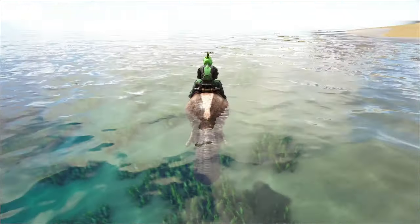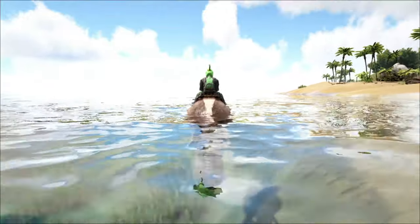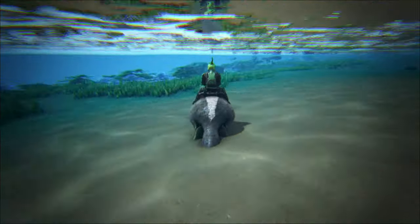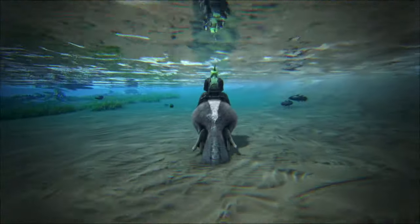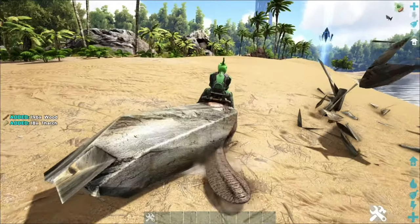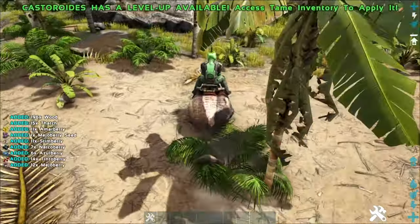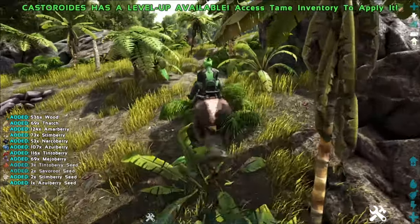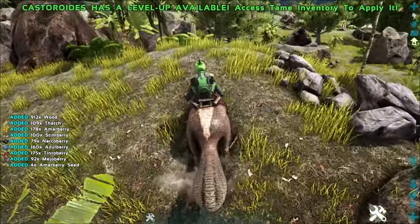There's usually groups of them — it's not just one, usually a couple. In the wild, they'll create beaver dams, but when you tame them, they don't. They do have a lot of other cool abilities, so obviously these guys are really good for sea exploration, mainly because they can handle the oxygen stat really well. The ability to harvest wood, thatch, and berries makes these guys pretty amazing.